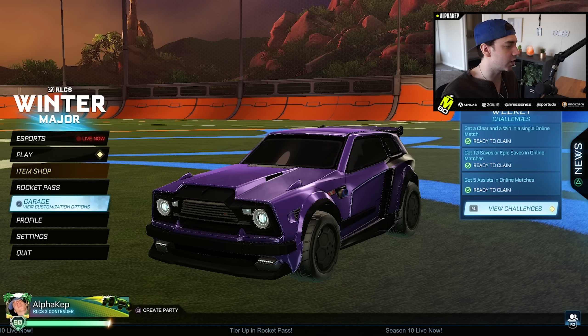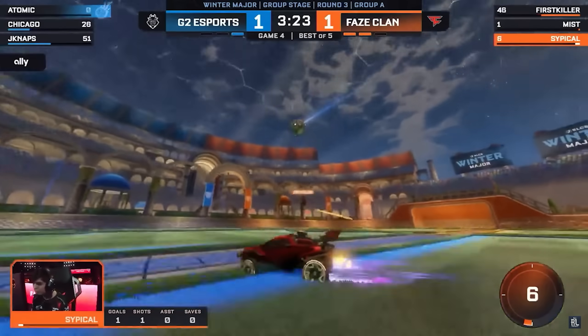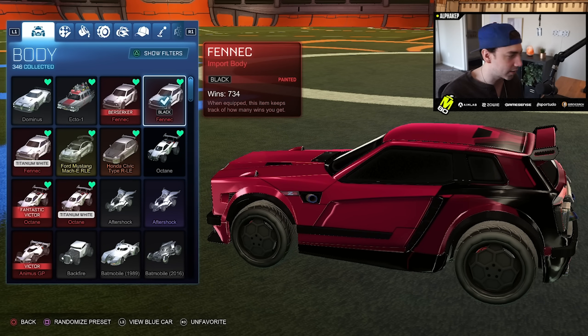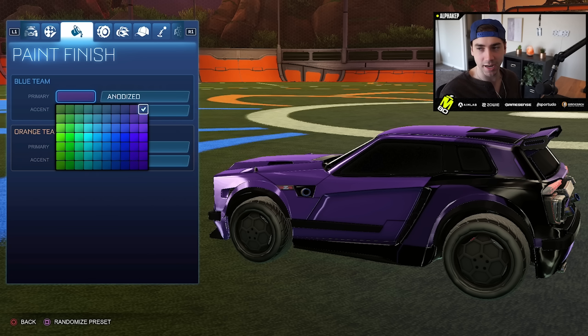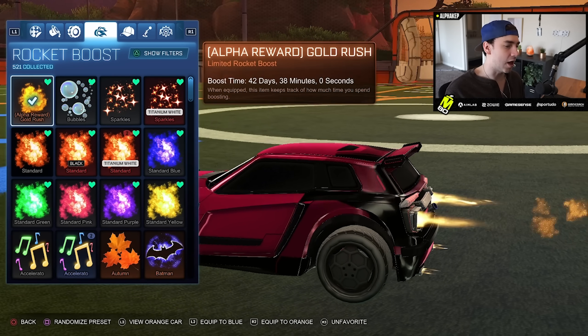The first preset I have for you guys is the First Killer or Vatira preset. Right off the rip, they're rocking a black Fennec. The decal is actually called Bluster Bar, and everyone's been using this preset in ranked recently. Here are the colors — they're rocking anodized, the top right purple for the blue side, and on the orange side the bottom right. They're also rocking Cristiano's alpha boost.